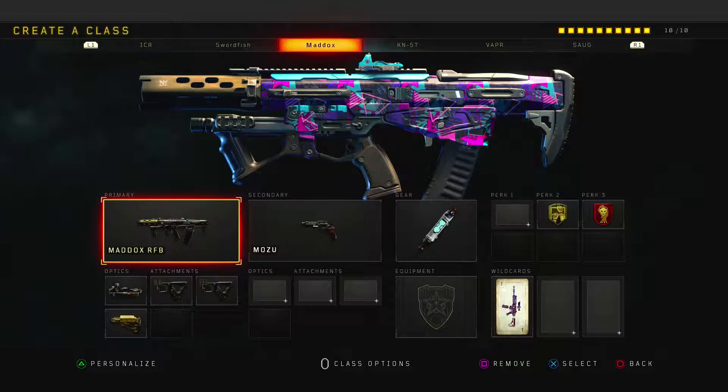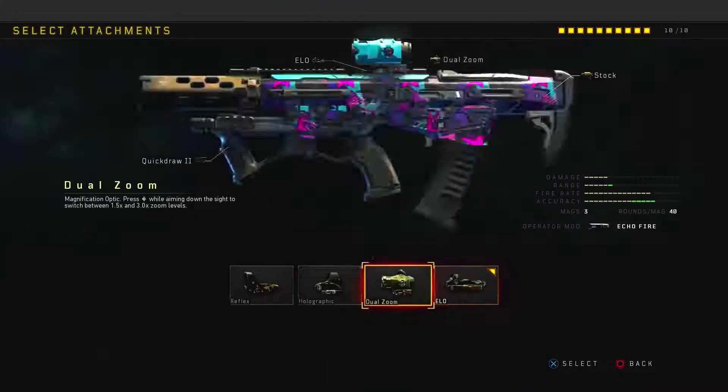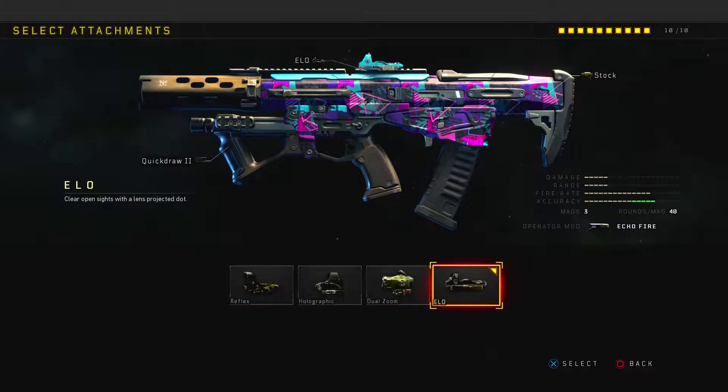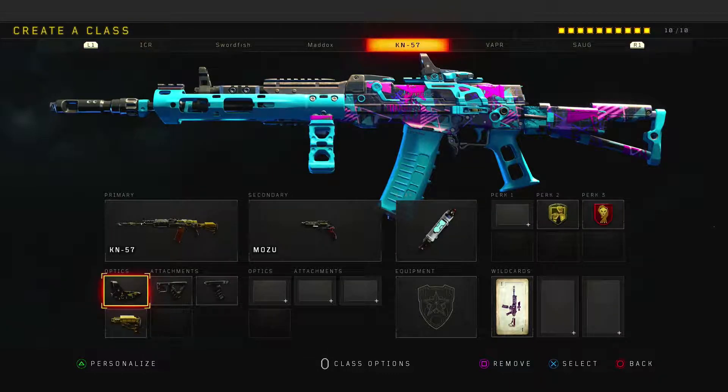Quickdraw 1 and Quickdraw 2 both got reduced ADS in-speed, so you absolutely have to use both quickdraws now — there's no excuse. Stock got reduced ADS move speed as well, so you absolutely must run stock on this gun or you may still get screwed over — which is why a lot of people are seeing if they can replace it with the KN. The ELO got reduced recoil stability too, so you probably should get used to using Reflex. On console only, the Maddox got a 3.2-yard decrease in max damage range.